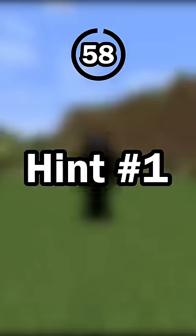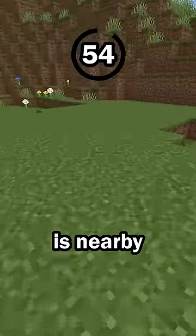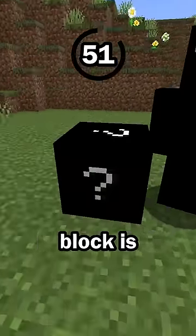Guess the mob in 60 seconds. Hint number 1: this mob spawns from a block. Most mobs will spawn naturally if the player is nearby, but this mob will only spawn if a certain block is in the world.